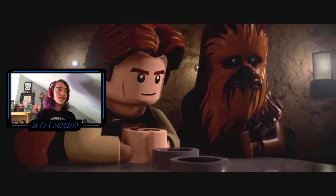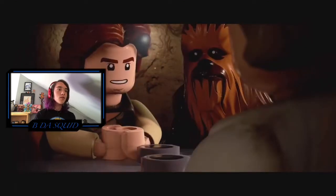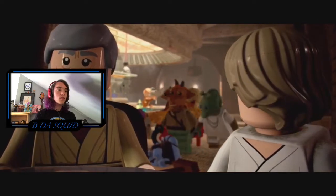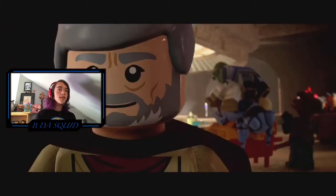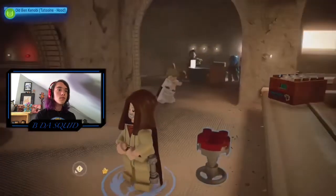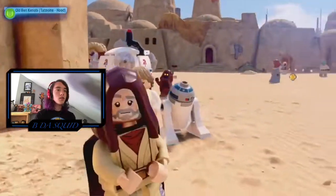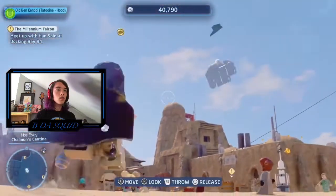Han Solo — I'm captain of the Millennium Falcon. 'Chewie here tells me you're looking for—' Yeah, this is Harrison Ford! 'If it's a fast ship.' 'She's fast enough for you, old man. What's the cargo?' 'Only passengers — myself, the boy, two droids, and no questions asked.' 'Okay, you guys got yourselves a ship. Docking bay 94.' I'm assuming we can head straight to docking bay 94.